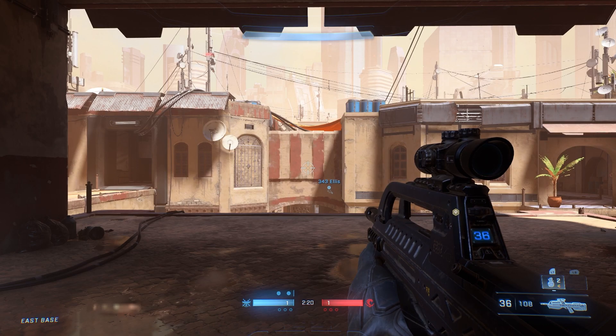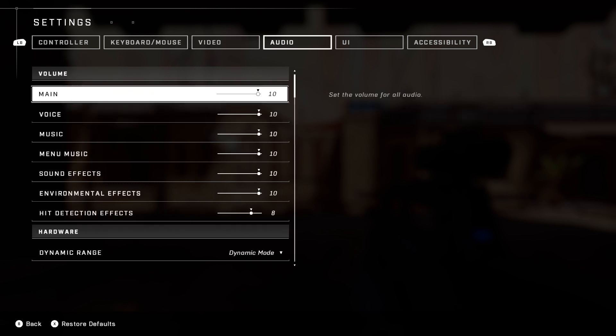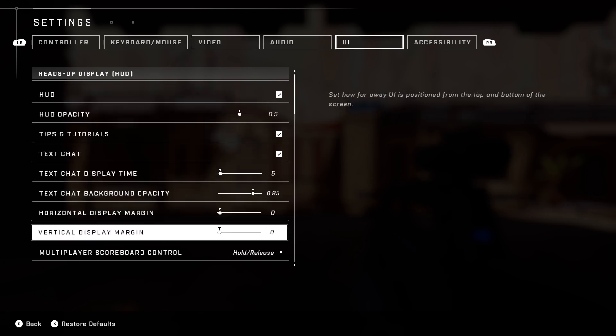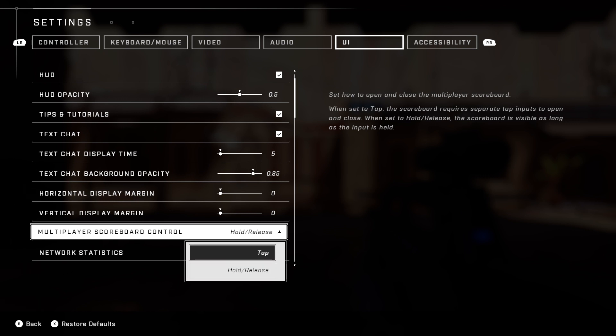Once you're actually in the game, there is one more thing you need to do: go to your settings, go over to UI, and make sure your multiplayer scoreboard control is set to hold and release. If it is set to tap, you will not be able to use Machinima controls correctly.